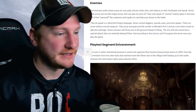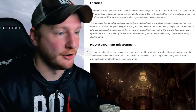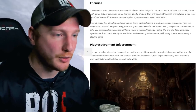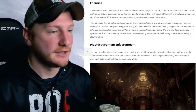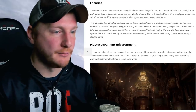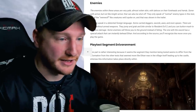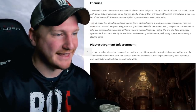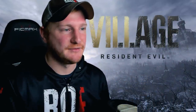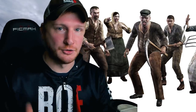Alright, we'll start off with enemies. The enemies within these areas are very pale, almost rotten skin with tattoos on their foreheads and hands. Some have armor that can be shot off. They speak in a distorted foreign language. Some carry daggers, swords, axes and even spears. They jump, grab, and bite similar to Resident Evil 3, and you can button mash to take less damage. The one with the sword has a special attack that can instantly behead Ethan. This is very similar to the Ganados in Resident Evil 4 — the ones with the sword may be acting like the new chainsaw enemies.